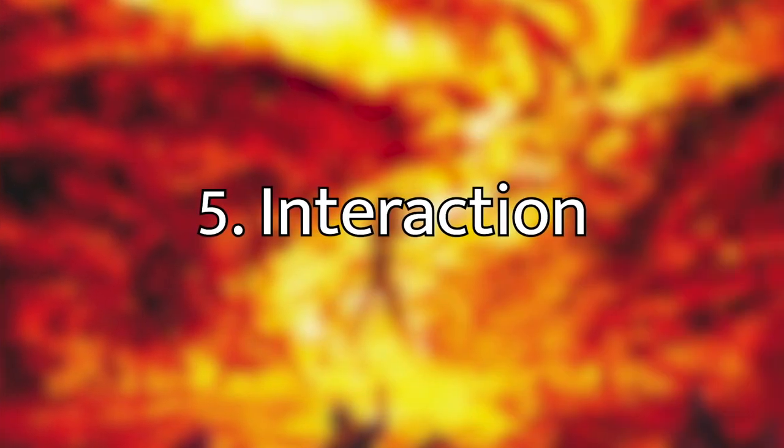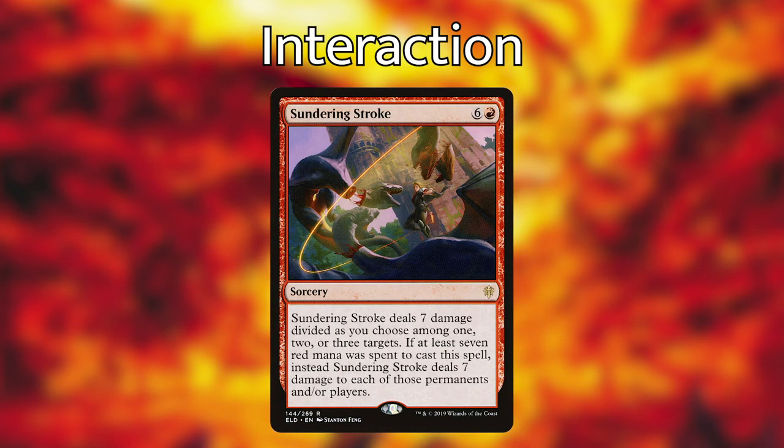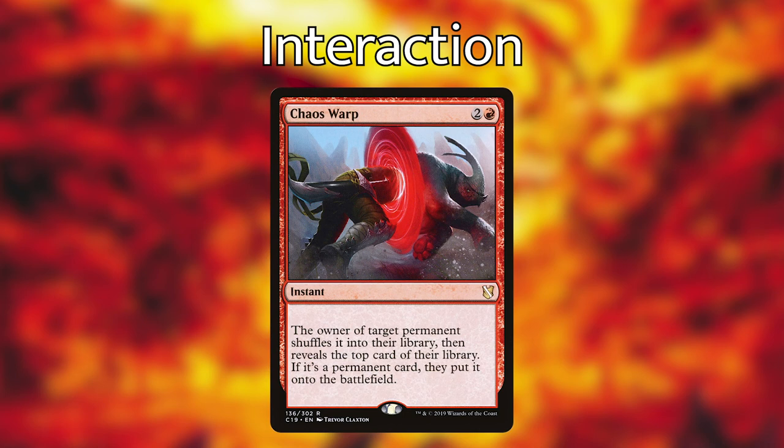Step five is Interaction. Since it's a mono-red deck we're using damage-based removal. Jaya's Immolating Inferno — red red X, this legendary sorcery deals X damage to each of up to three targets. Sundering Stroke — six and a red, deals seven damage divided among one, two, or three targets; if at least seven red mana was spent, instead deals seven to each of those targets. Balefire Dragon — 6/6 flying; whenever it deals damage to a player, it deals that much damage to each creature that player controls. Steel Hellkite — flying; for two generic, gets +1/+0; for X, destroy each non-land permanent with converted mana cost X whose controller was dealt combat damage by Steel Hellkite this turn, once per turn. Chaos Warp — two and red, the owner of target permanent shuffles it into their library, then reveals the top card; if it's a permanent card they put it onto the battlefield.